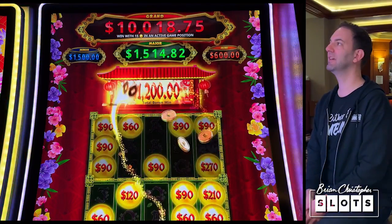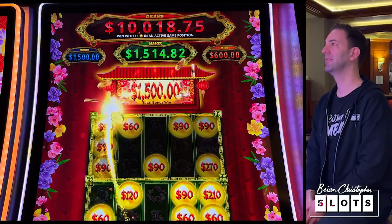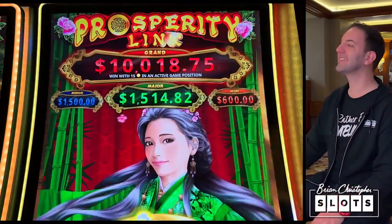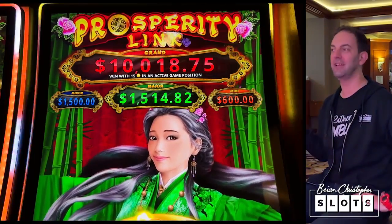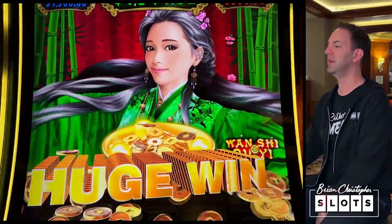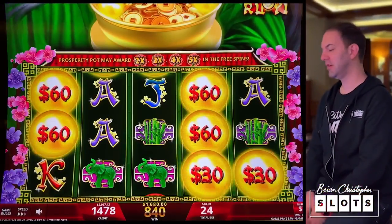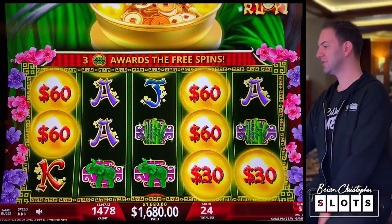Hitting the jackpot, baby! $1,680 bonus on a $48 bet. This is getting better as we go along. I actually don't want to get this free game bonus — we're doing fine without it, because then that fun ends. We just got ourselves a huge win. $1,680! We're now up over $1,600. Let's keep it going.